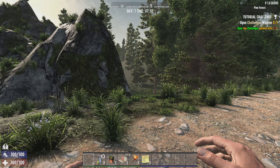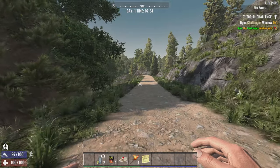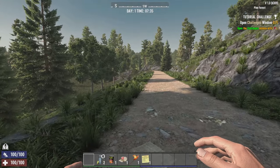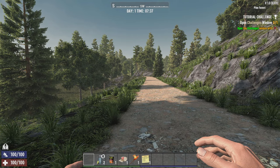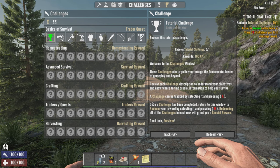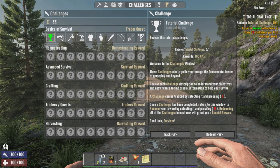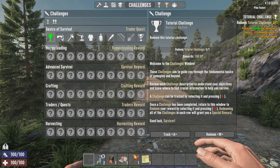Instead of the normal tutorial we have challenges now, which are essentially the same thing. Let's have a look, let's run through these as quick as we can. Open the challenge window. Review each challenge description — the challenge can be tracked. Once the challenge has been completed, return to this window to redeem the reward.